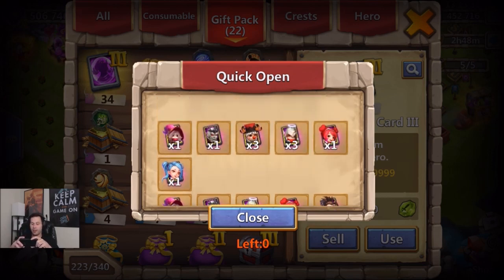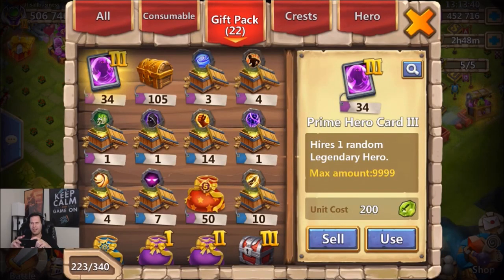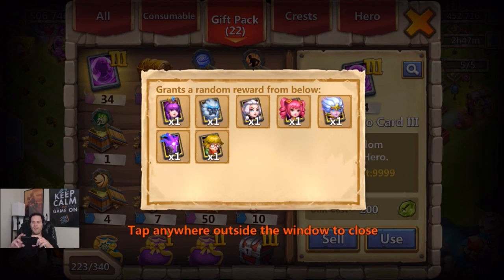We didn't get a single Anubis out of 50 cards, which is crazy since Anubis is by far the most sought-after hero from prime hero card twos. If you're starting a free-to-play account and you get Anubis early, your account will go zero to 100 real quick. If you see a $4.99 pack with Anubis and you don't have him, pick it up - he's an absolute animal in insane dungeons.